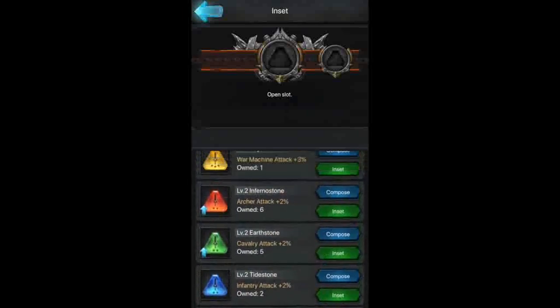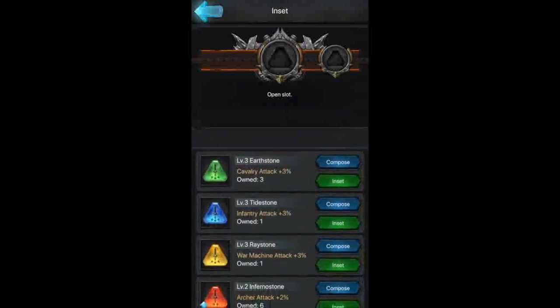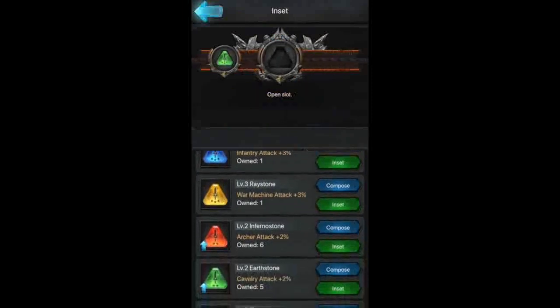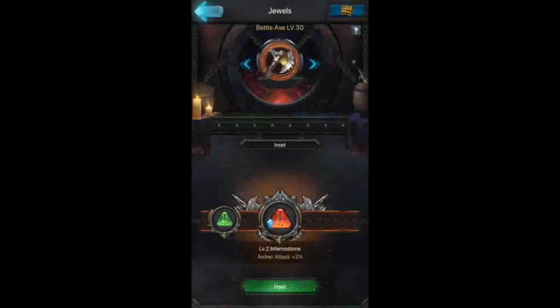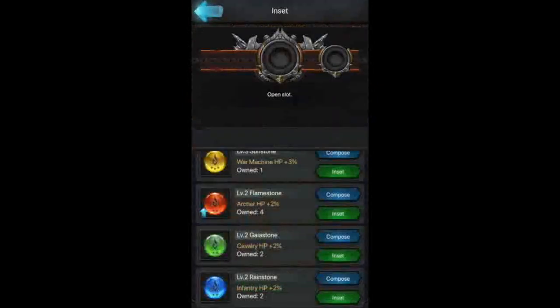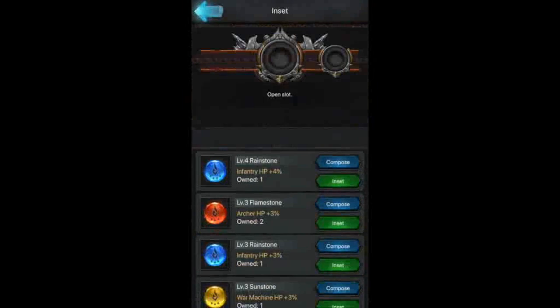We're going to go ahead with cavalry power — 660 increase. As I said in the last video, you'll see a lot of increases. I'm going to go to archer attack on that, back to light armor, looking for the best attributes for what we use. I want to throw infantry in there too.